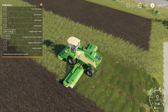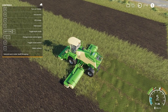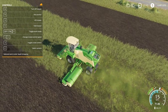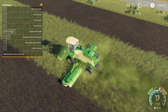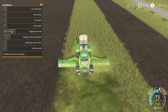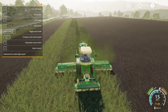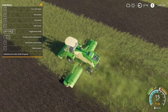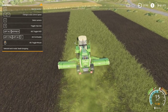If I hit Left Control + Y, it switches to swath dropping mode. Turning it on and driving forward will take all that grass and put it in a nice swath in the middle. Hitting Left Control + Y again switches to left swath, and again for right swath — left and right relative to your view direction. I'm going to switch it back to swath dropping to make it easier to pick up, then hire a worker to finish this up and I'll be back after everything is collected.